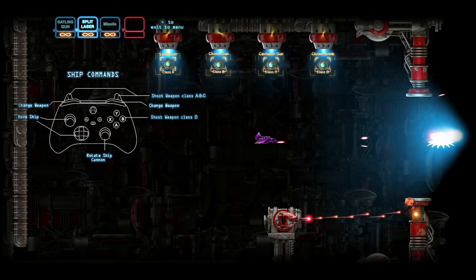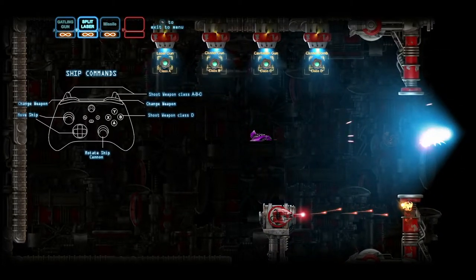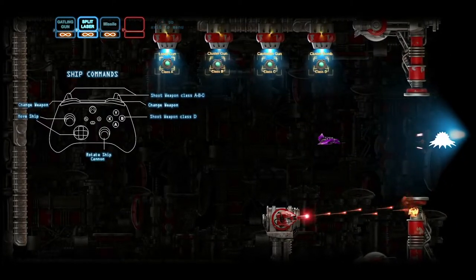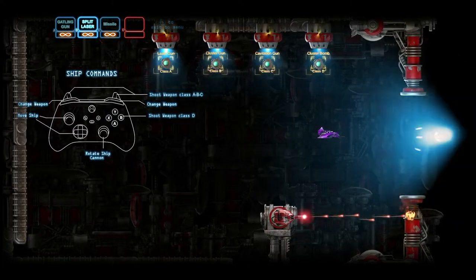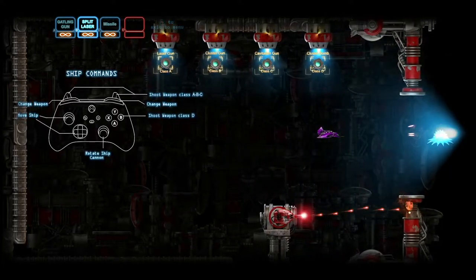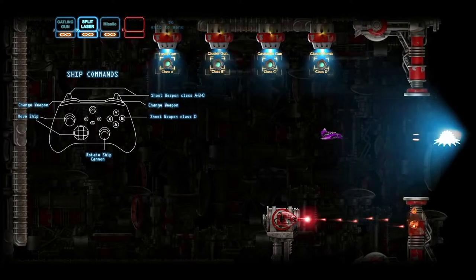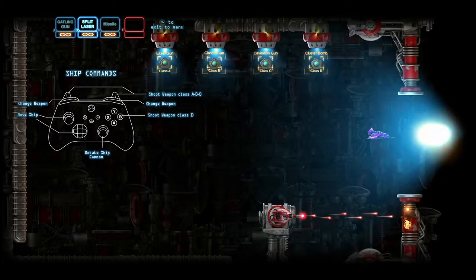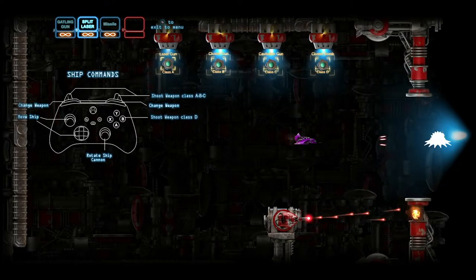I tend to use primarily the split laser. In the videos you're going to be watching, it was my first playthrough and I knew nothing about the game, so you see me start off using the Gatling gun a lot. I recommend starting off with the split laser because of the spread — it helps you deal with crowd control when there's a lot of enemies and projectiles on the screen, as you can shoot enemy projectiles. I would say like 98% of the enemy projectiles can be shot. Because of that, I recommend the split laser, especially since when enemies get in close, you're still hitting with the power of the Gatling gun at close range but you can also protect yourself from multiple incoming projectiles.